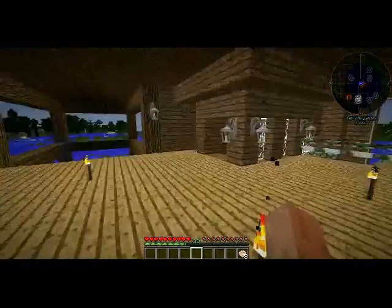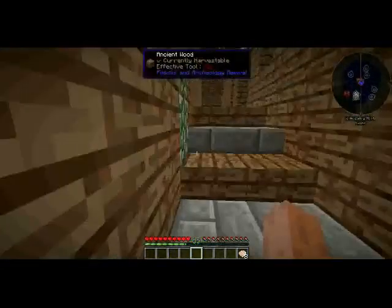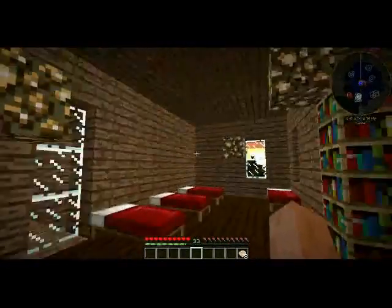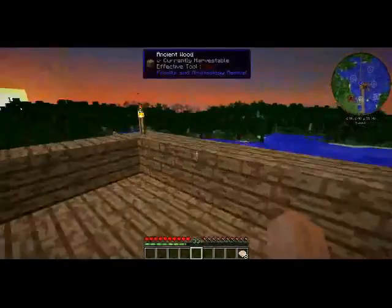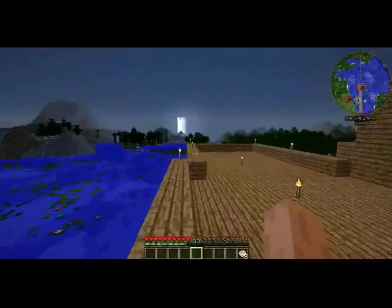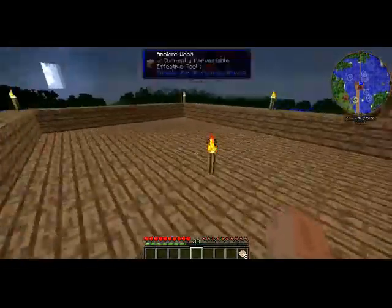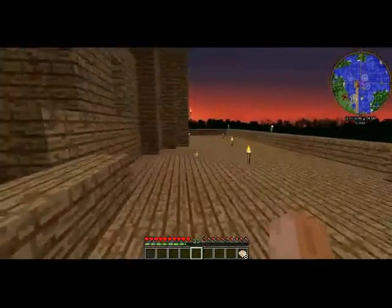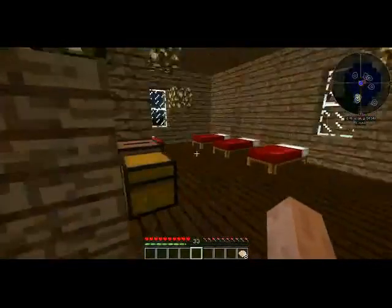We're level 33 and I want to do a level 30 enchant on a pick, but I want to wait for the tool repair to finish first. The higher up you go in the building, I haven't done as much yet. Coming out here gives us a nice view of the compound — I extended this out, that's the expansion I was talking about — a nice roof where we can look out over the area.